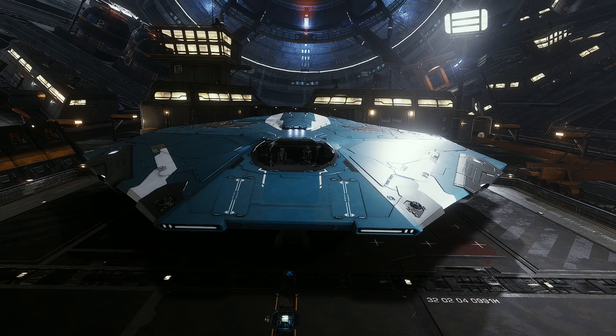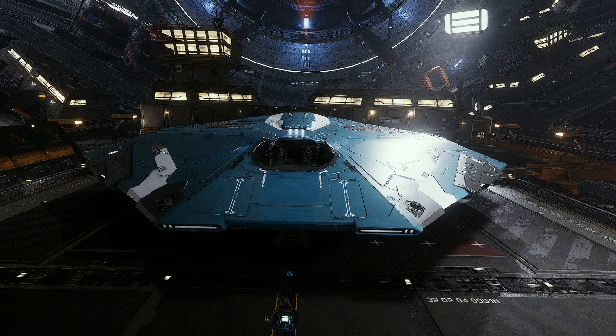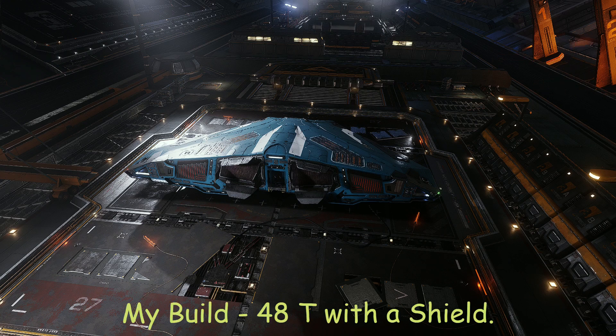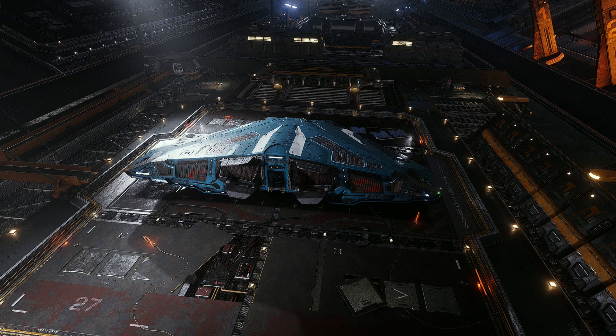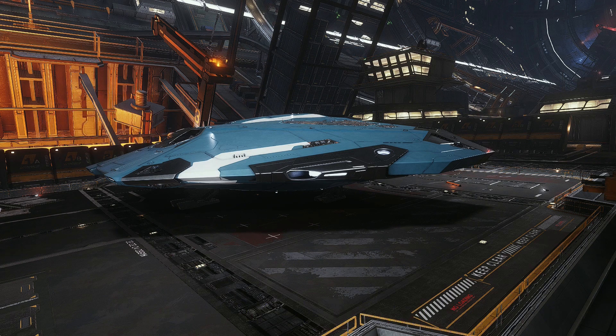This is the Cobra Mark III. The Cobra Mark III comes with a price of 340,976 credits, which is quite a jump from the Hauler and Adder. The ship has a maximum cargo capacity of 64 tons. However, in this build I run with a class 4A shield, reducing our cargo capacity to 48 tons. Like the Hauler and Adder, the ship is better suited to short hops, but this has increased to 5 to 6 jumps worth. The total price of my trade Cobra Mark III build will set you back about 4.6 million credits.